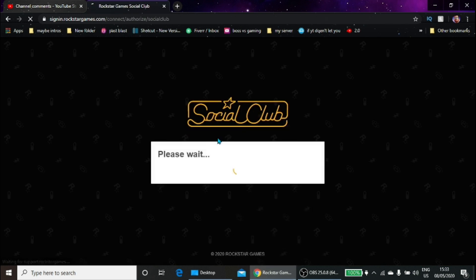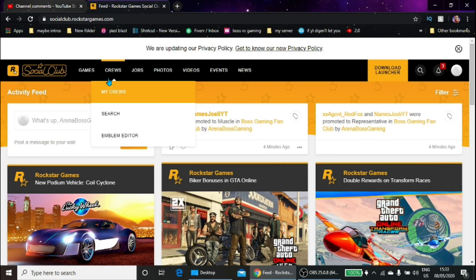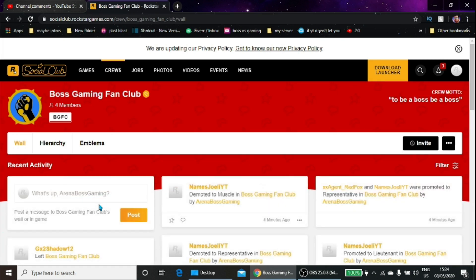When it loads, you need to hover over 'Crews,' then click 'My Crews,' then click on your crew symbol. Also, if you do want to join my crew, the link will be in the description down below.